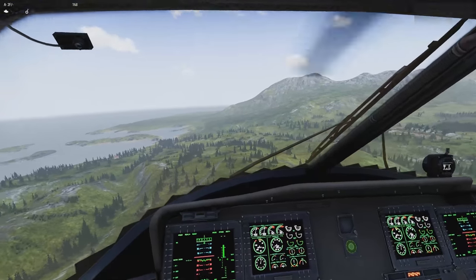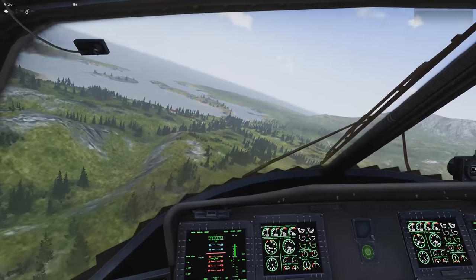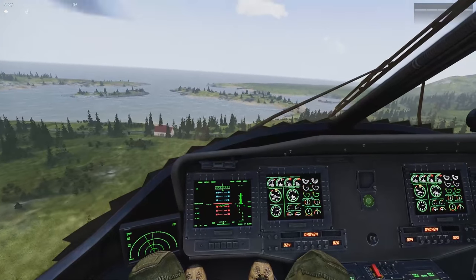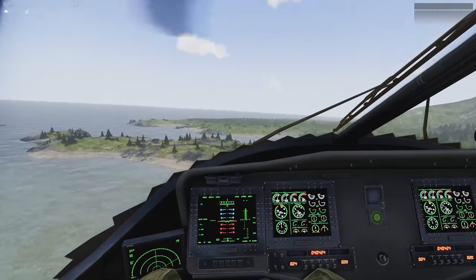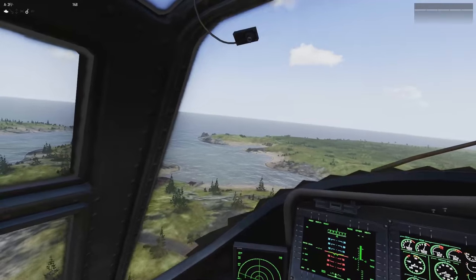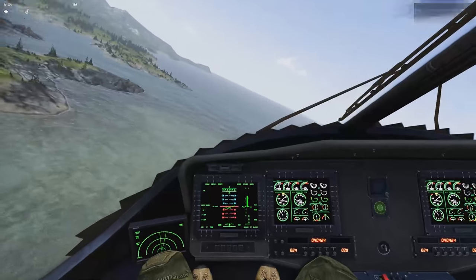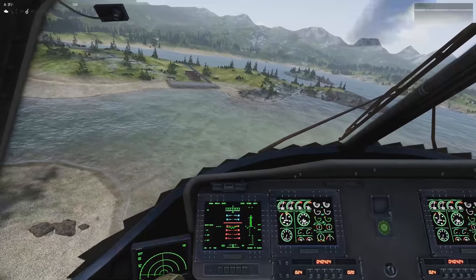Now we're descending and I want to test the altimeter down near the ocean. Notice the attitude tape is barely moving, but it doesn't bank when I bank — it's that elongated W waterline mark that does the banking. That's not a fabulous design, because you want all the instruments to show what the horizon is doing relative to the aircraft, not the other way around. But once you learn how to read them you know what they're telling you.